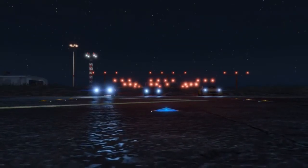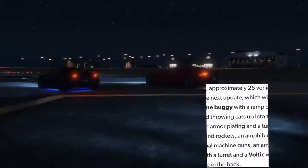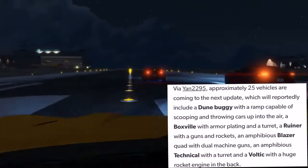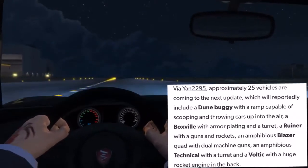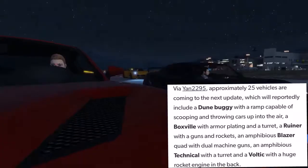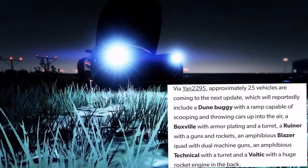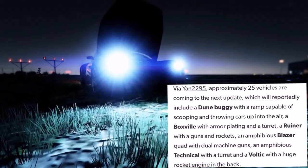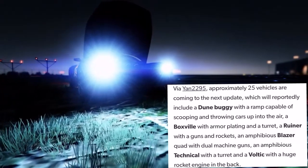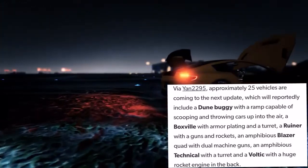Among those 25 vehicles, the confirmed cars include: a dune buggy with a ram capable of scooping and throwing cars into the air; a box vial with armor plating and a turret; a ruiner with guns and rockets; an amphibious blazer quad with dual machine guns; an amphibious technical with a turret; and a vault-ic with a huge rocket engine in the back. Some crazy weaponized cars in this update.